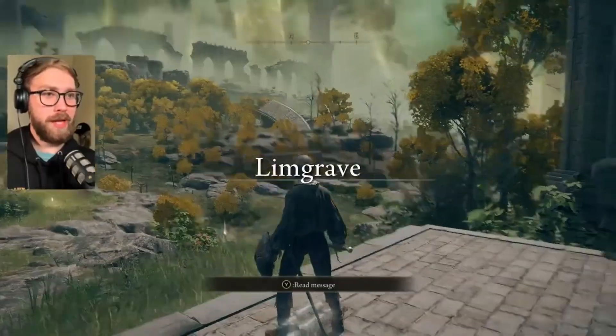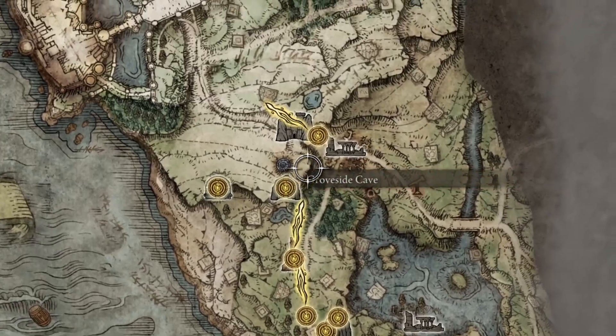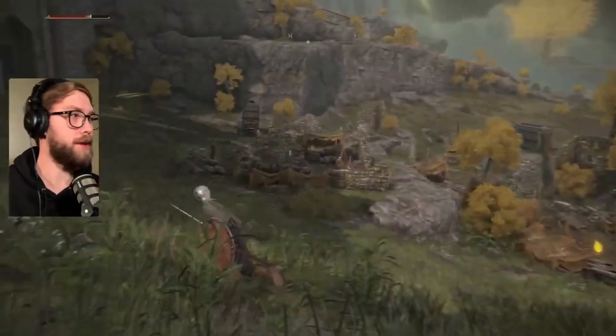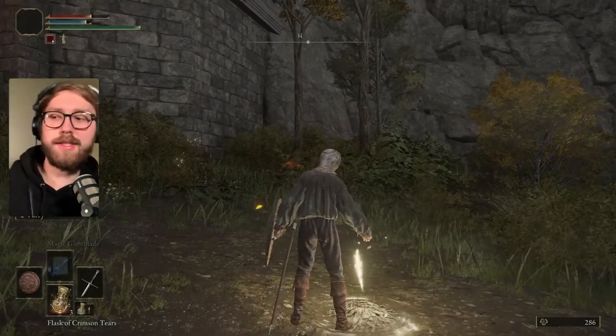Once you exit the tutorial area, feel free to do some looking around and get your bearings straight. When you're ready, head north to the Gatefront Site of Grace. This is where you'll get access to the Spectral Steed, which is pretty much essential for the Tree Sentinel boss fight.